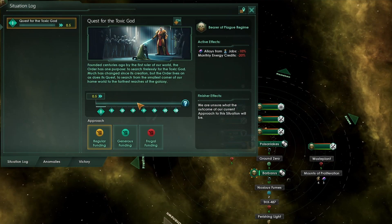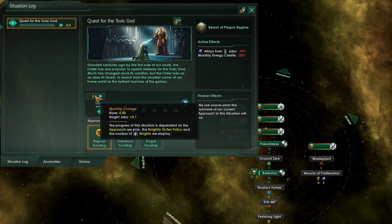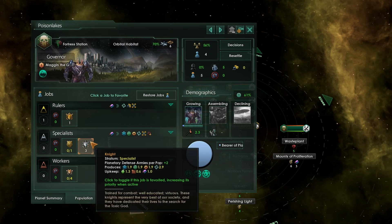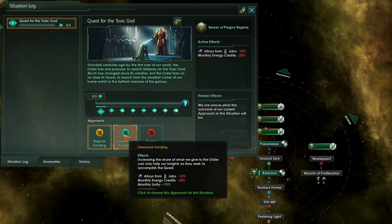In order to find the toxic god you have to complete the quest for the toxic god situation, which is a massive situation that requires 1000 progress to complete. We can increase the monthly change by increasing the number of knight pops we have on our habitat, our fortress station. Do bear in mind though, at the start of the game and until we've actually found the toxic god, we can only have a single fortress station with knights on it, so this is quite an important resource — do not lose it. We can also increase the speed by going from regular funding to generous funding; you want to do this as soon as possible.